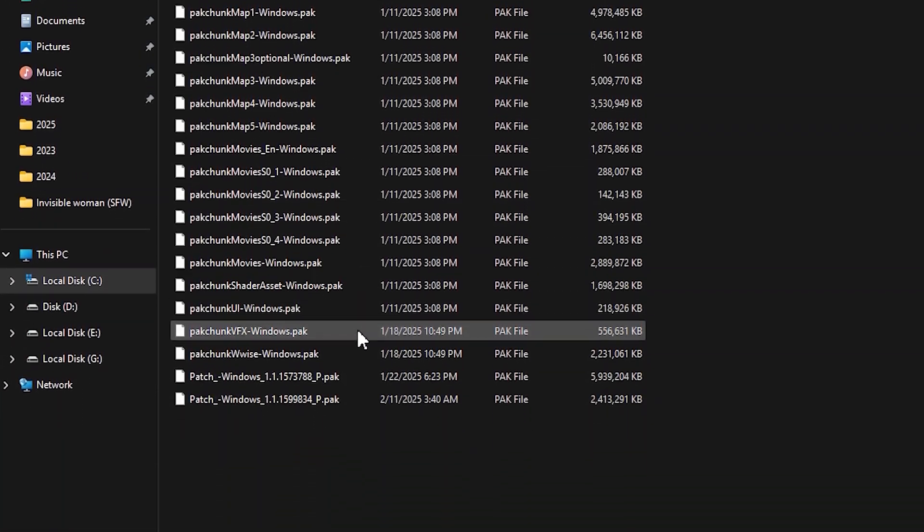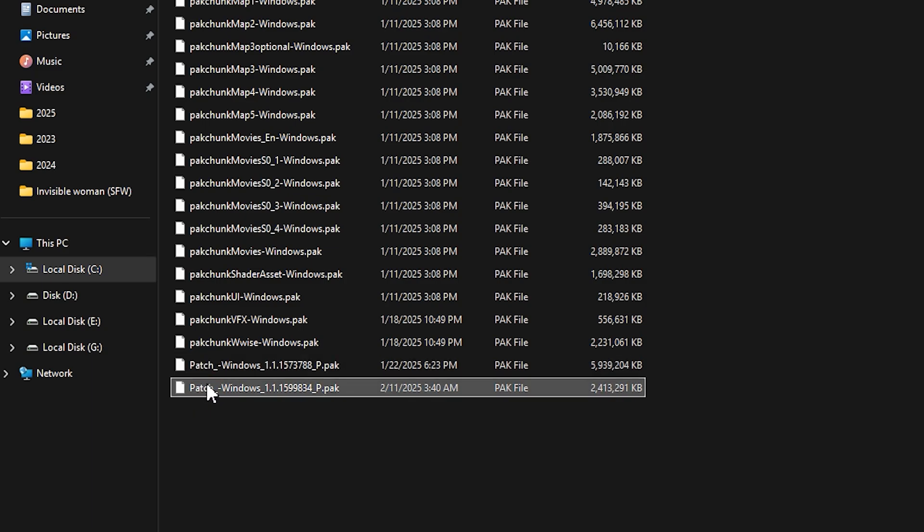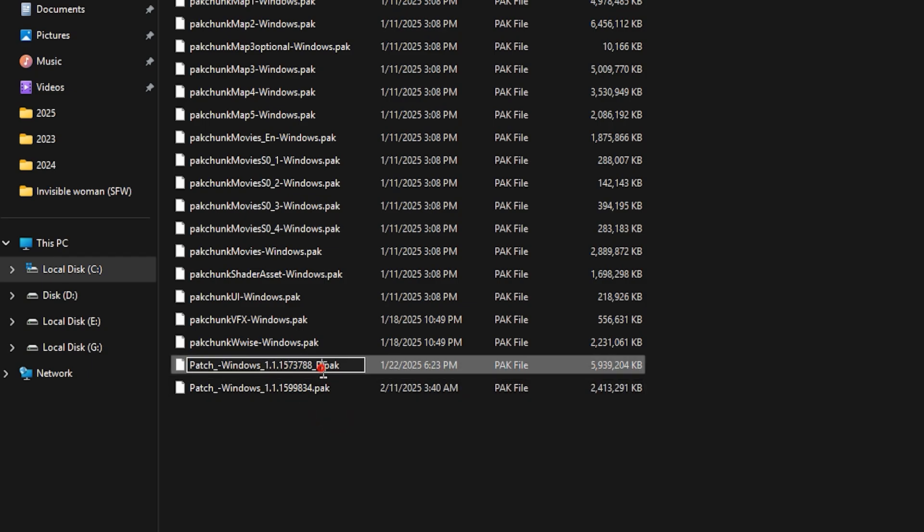Here, scroll down and find the patch windows pack files. You'll see two of them. Look at the end of their names — they have underscore P. We need to remove that part. Just delete the underscore P, so the name looks like this.